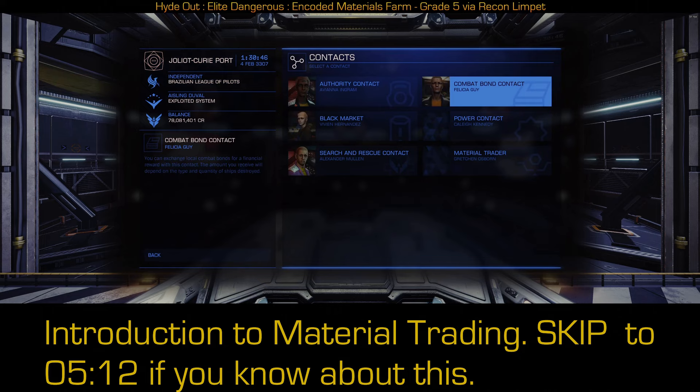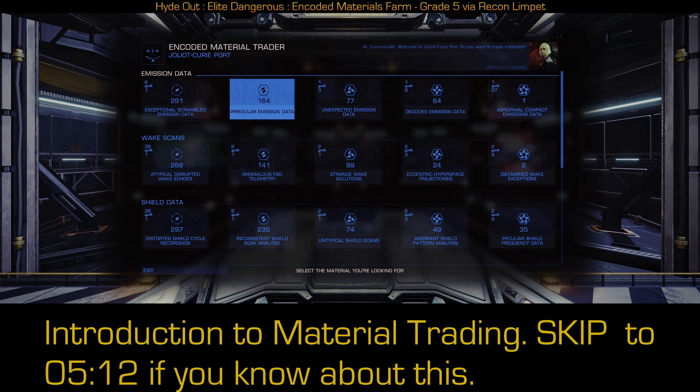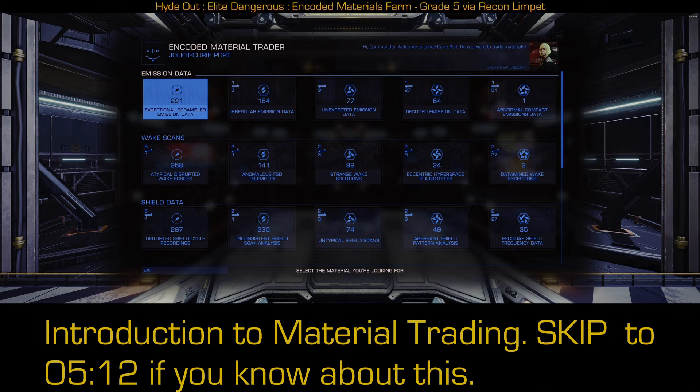Go to contacts, go to material trader. For a brief introduction of what material trading does: it allows you to trade some of these — like exceptional scrambled emissions data — for some of the others. However, you don't want to go that direction. You don't want to trade lower grade materials for higher, as they get very expensive. You're only going to get one of these for every six that you turn in. However, if instead you want to trade these down — getting rid of your regular emissions data and getting the exceptional scrambled data — you'll actually get three of these for every one of these.